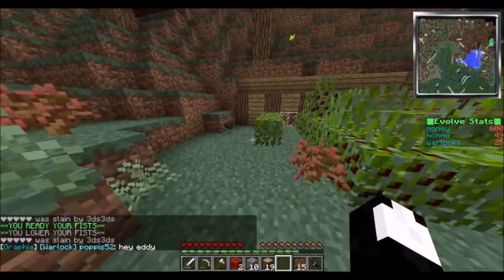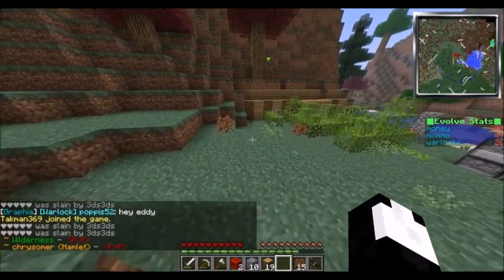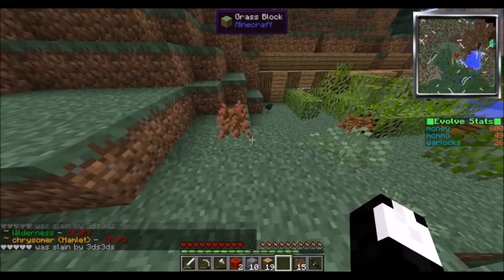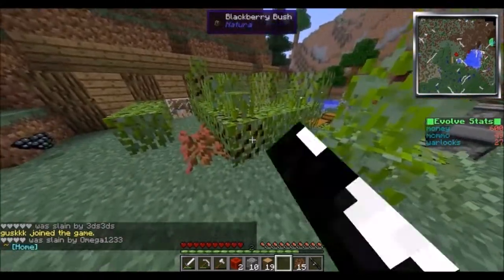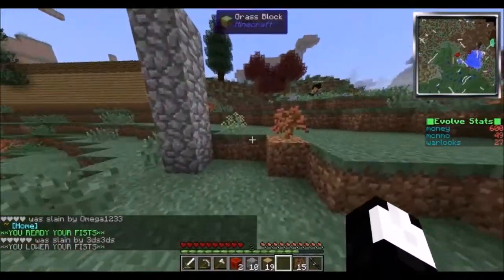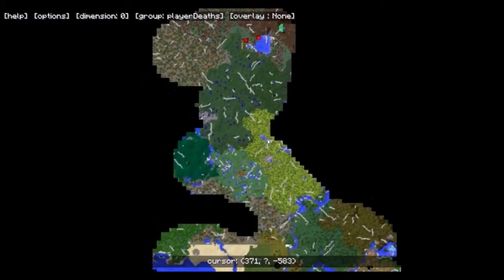The link to the IP will just be in the description and you guys can come on. I'm sure the admins would not mind if we have more people coming on. So what we'll talk about now is we've made this town — this log cabin looking thing right here that Skyler is going to make look better — and this is the start of the farm.